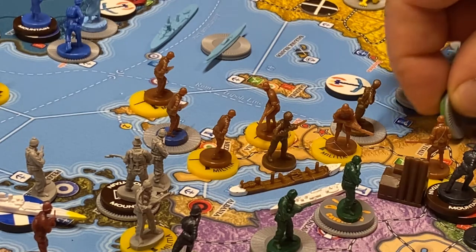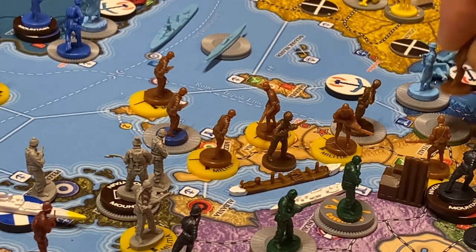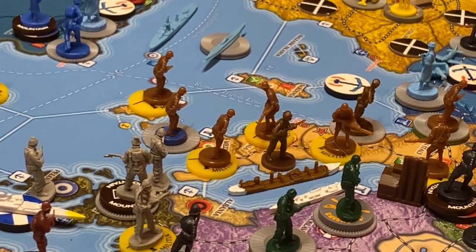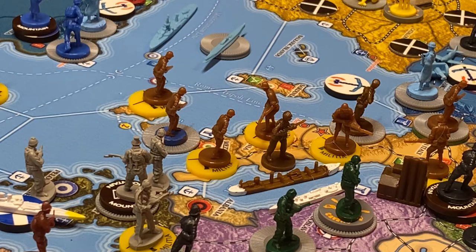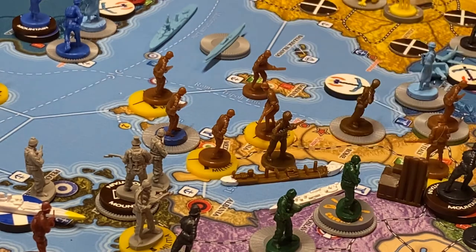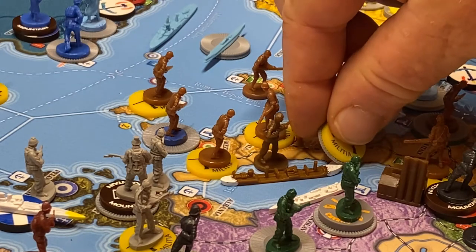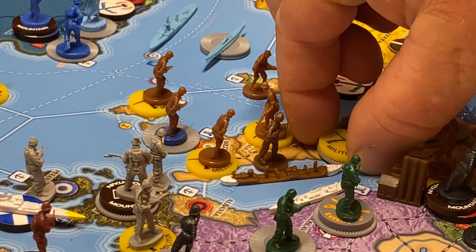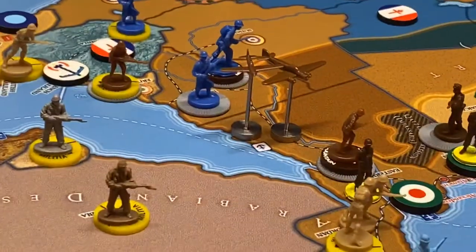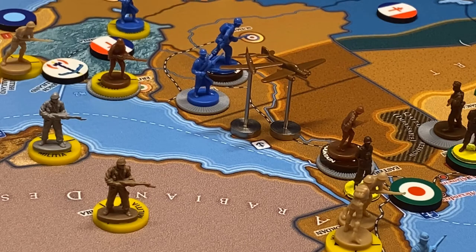Now we place units. Five infantry go at the major factory in Northern Italy. The militia goes to Rome to give the capital a bit of reinforcement. And the colonial infantry is going down here to Eastern Egypt — eight units total.